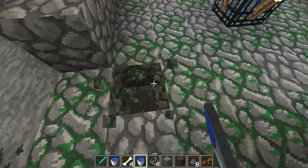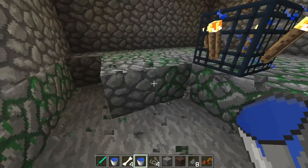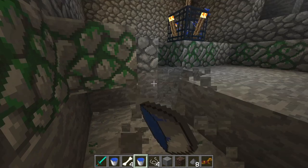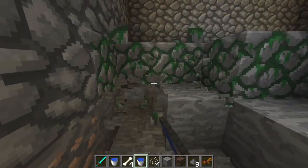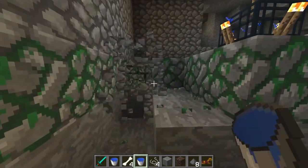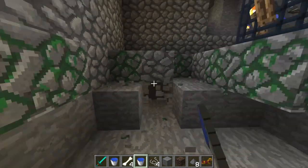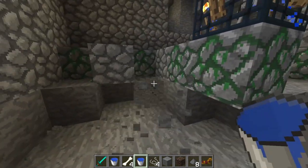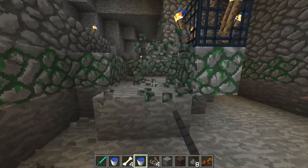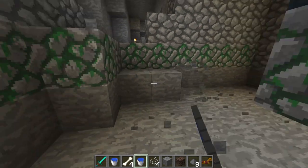What we're going to do is dig down around this area two blocks all the way around, and collect your supplies as needed. I'll leave that one mossy cobblestone there just for protection so skeletons don't spawn out of that, but we basically need to dig out this entire area by two.